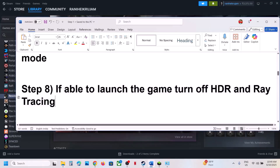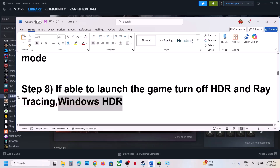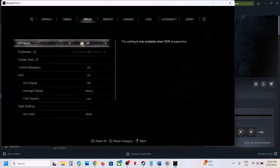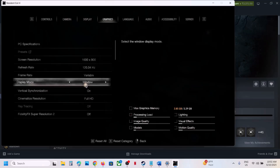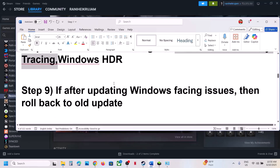Also, when you turn off HDR in the game, also turn off Windows HDR. Then launch the game and check. If you are able to launch the game, go to the game Options, then Graphics. Go to Display and turn off HDR Mode if it is on. Go to Graphics and turn off Ray Tracing if it is on. You can also switch to Windowed Mode and lower the screen resolution to check performance.